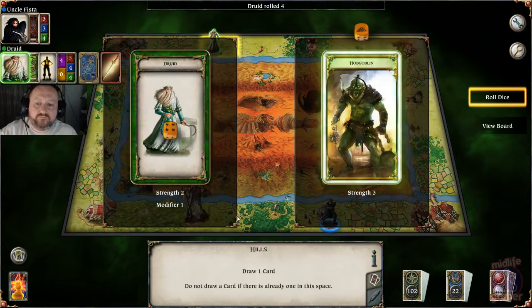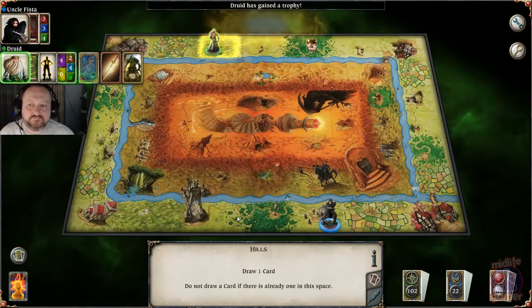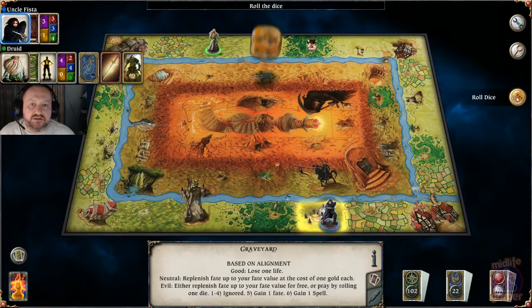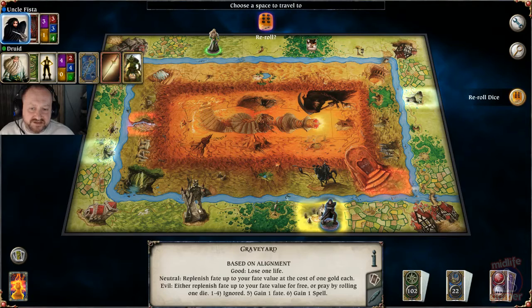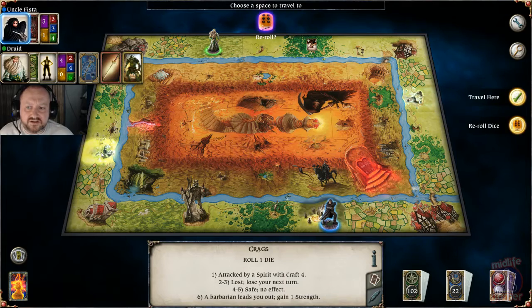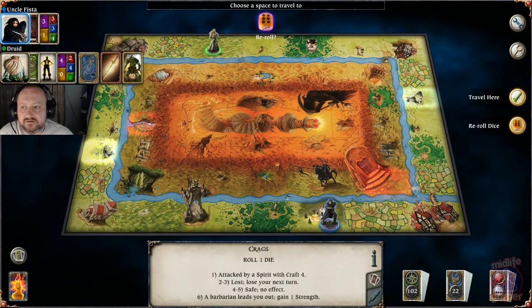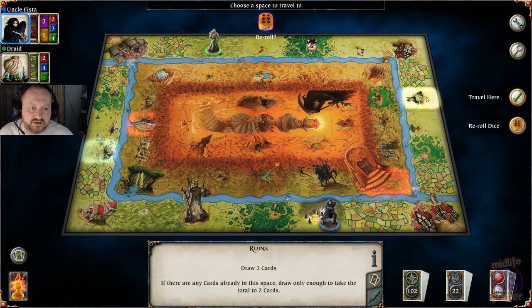The druid is taking on a hobgoblin and he's defeated it. Let's roll my dice — now I could go further into the centre of the board, however things get more treacherous. Route one is going via this space guarded by a sentinel with a strength rating of nine. I need to improve my overall stats before I venture into the centre. I can either go to the crags or go to the ruins. Go to the ruins and I can actually draw two cards — let's do that.